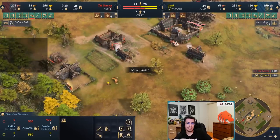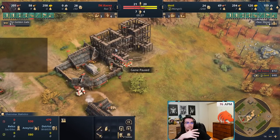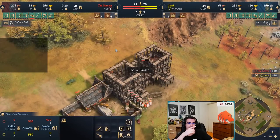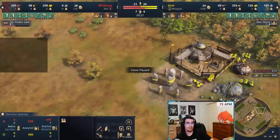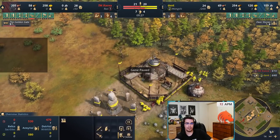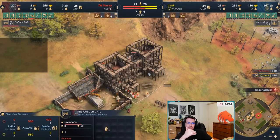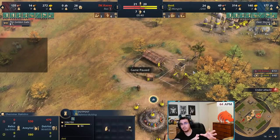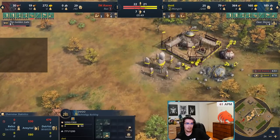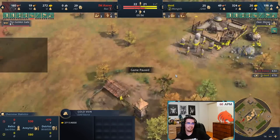He finds the tower rush and I try to kill his scouts with horsemen for the harassment. I went around with a villager to make another tower, but he manages to see it last second and deny it. However, I still have a way faster age-up compared to him because he made the barracks. The tower rush was still successful — the tower didn't go up, but I'm coming out ahead. He's aging up with nine villagers and I'm aging up with four, meaning he's losing a lot of resources.